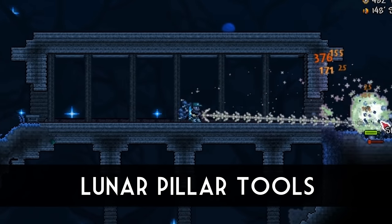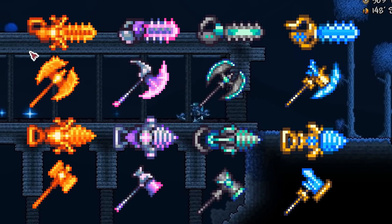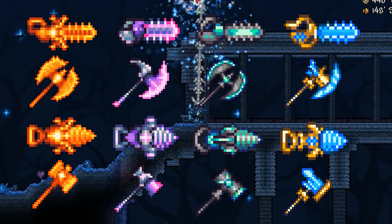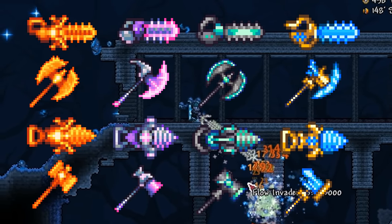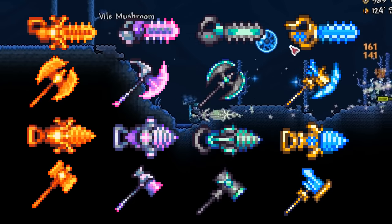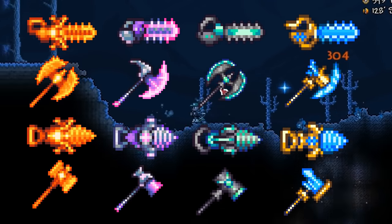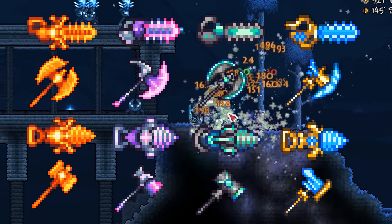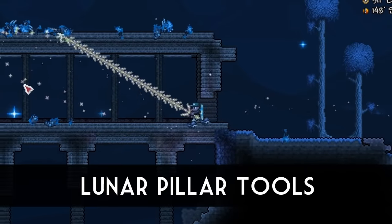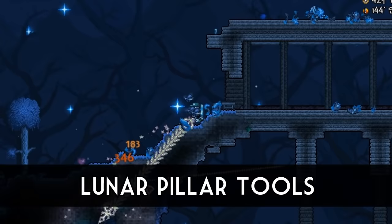Following the launch of 1.3, players stumbled across 4 sets of tools made unobtainable in the game's code for each of the lunar pillars. These include a set of drills, chainsaws, hammers, and axes. They are unobtainable because instead of having 4 different types of tools, there is a replacement combining the hammer and axe, and then a pickaxe on its own. The sprites for these are really nice, but they're definitely items that won't ever have a place in the game — let's give a moment of silence for the poor person that sprited them; your efforts are greatly appreciated.